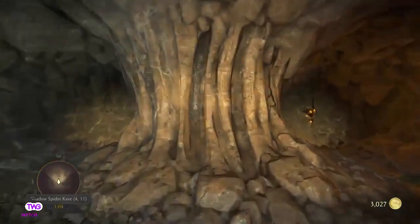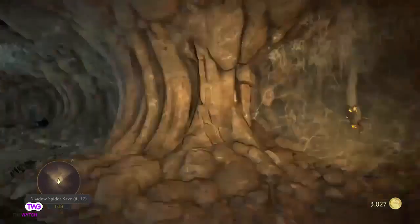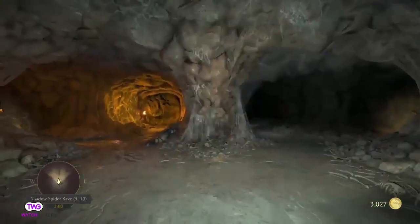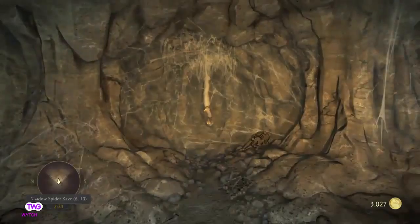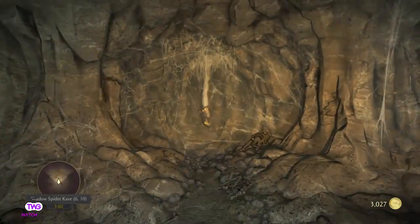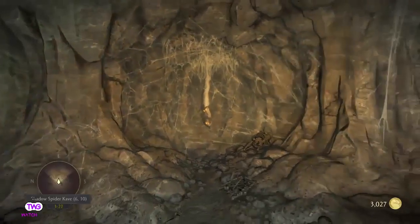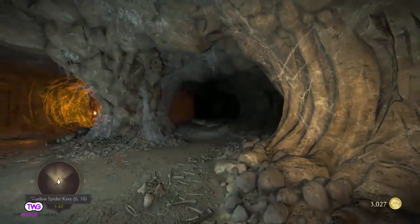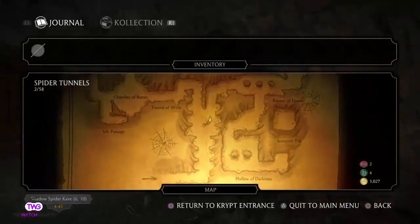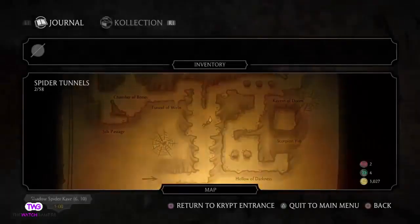There's a lot to unlock in the Krypt. You can actually unlock the entire Krypt for around 20 bucks in the store, but that kind of takes the fun out of it. The cool thing is the more coins you earn, the more you get to enjoy the Krypt, and it really pushes you to come back and become a better player to unlock all these secret areas. You can exit the Krypt easily by pressing the triangle button.